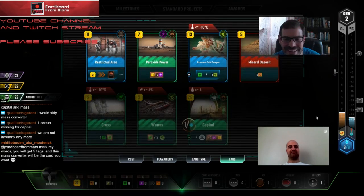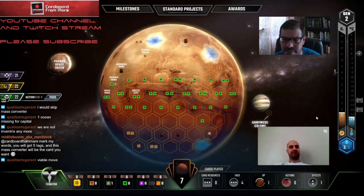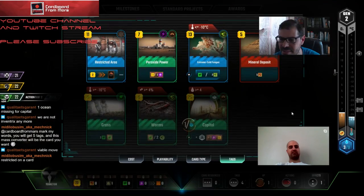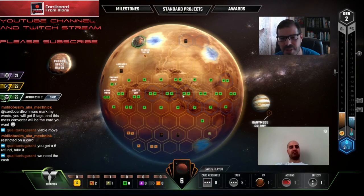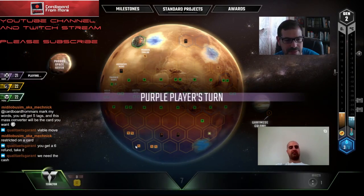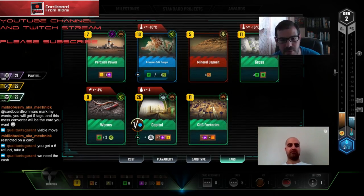What do you guys think about dropping Restricted Area over here to get the cash and draw some cards? The other option would be to place it here to block this city spot. I think I just take the six cash though. Also worth noting, Capital - we can use that steel for Capital, so that's good. GHG Factory: it's not bad. If we can get one more power off of something, that's a good card.